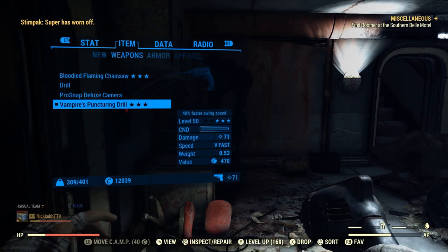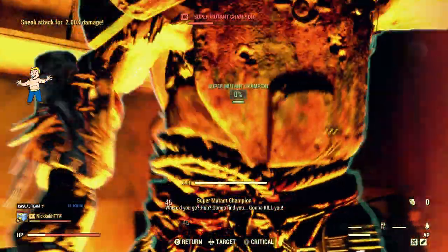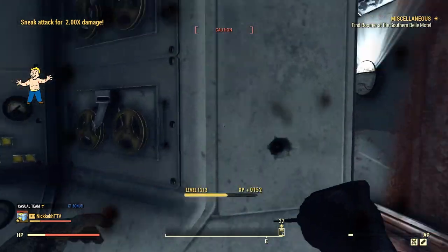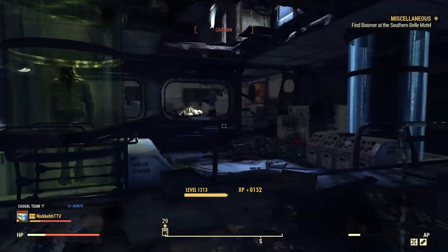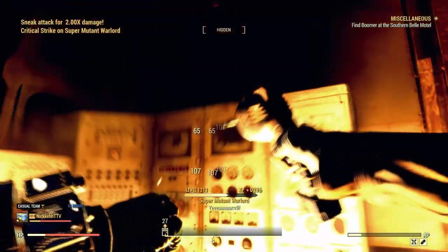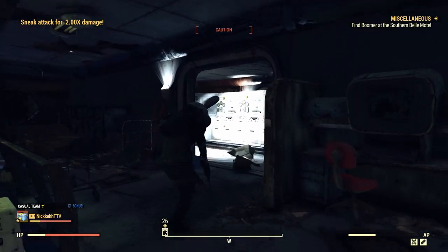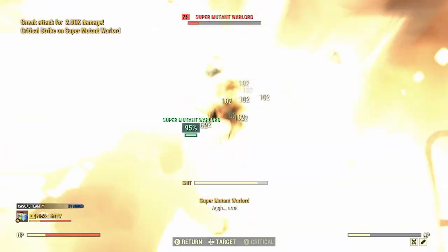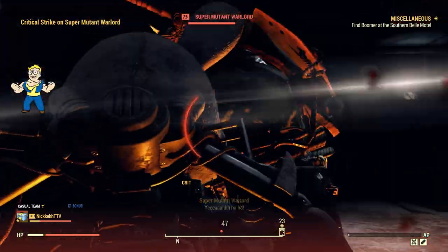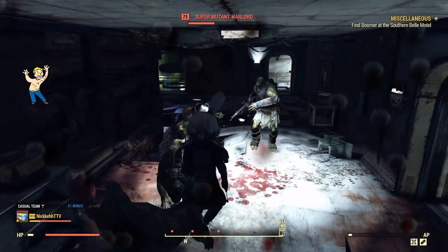Now for this part, we're going to switch back to our Vampire drill and show how much damage and how many procs this thing can actually give off without having the one-handed melee perk cards — Gladiator. It procs so, so much. A little tip: sometimes it will stop proccing, and if it ever does, just back out of VATS and re-enter VATS again and the procs should continue going.